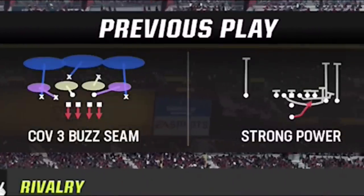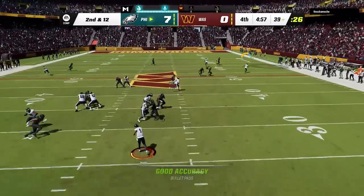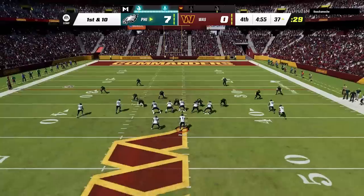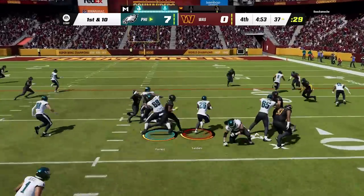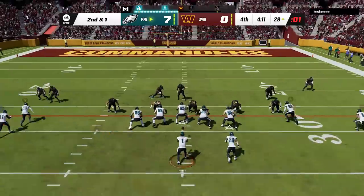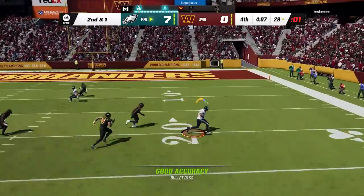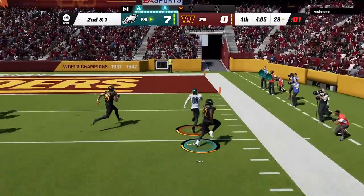He is running a lot of zone, so I switch to the corner strike to let him know he can't just run commit and play short passes — he has to play the entire field. Then on the next play, we stay balanced with another inside zone. On second and one though, he is in an obvious man zero blitz, so we switch back to the Salem pivot that we used earlier in the game to capitalize, and that's ball game as we take a two-score lead with only minutes left.